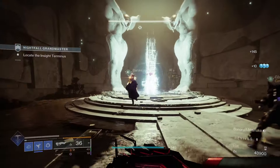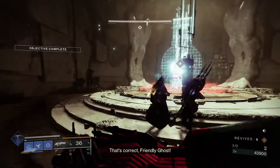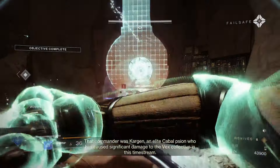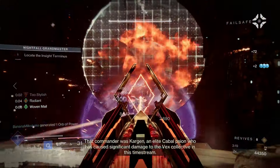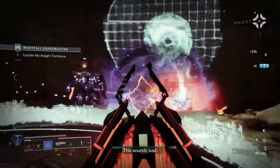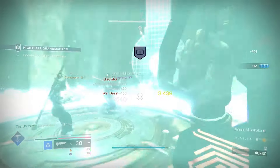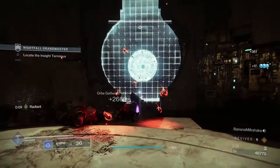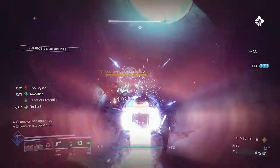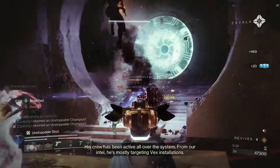Not only is it really good at killing barriers, it's also going to give us a ton of ability energy so we can spam abilities more often. With a good class item you can spam supers a lot. The weapon also gets better as more people in your fireteam equip it, so champions won't be a problem at all, and you can even damage some Grandmaster bosses. The Outbreak Perfected is essentially the perfect anti-barrier weapon.